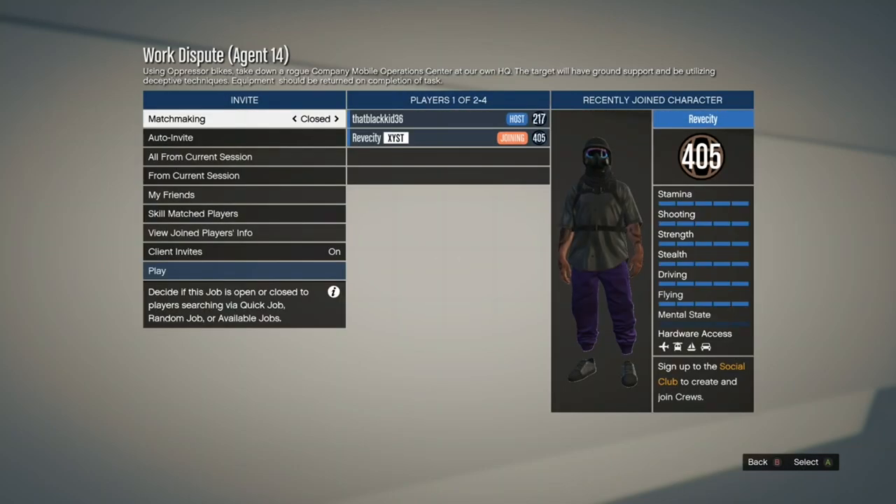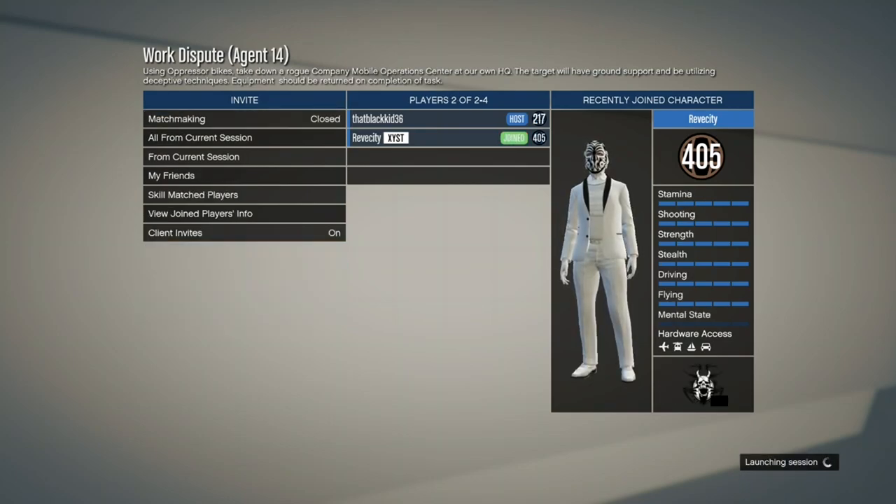For the difficulty, stay on Easy so you don't get shot at as soon as the mission starts. You'll also need a friend for this, so go ahead and invite a friend, and once they join go ahead and start the mission.